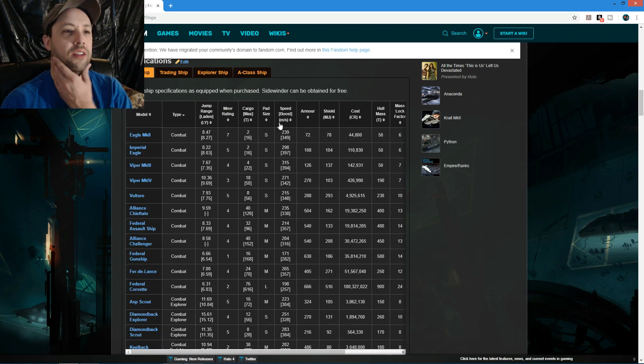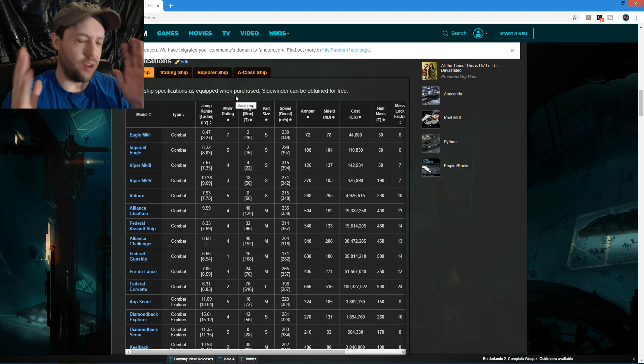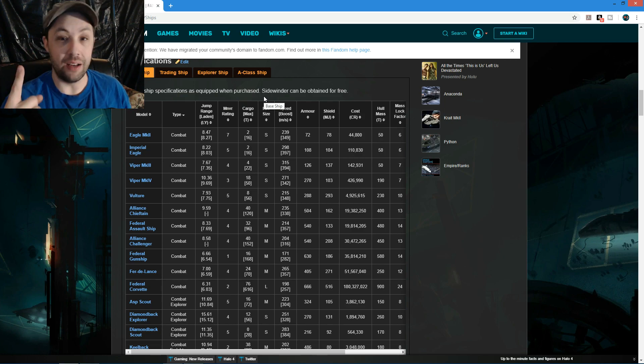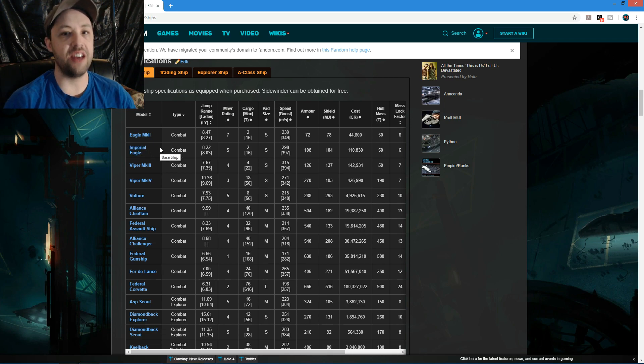The Imperial Eagle is faster - I've gotten that thing to 450 without engineering. I saw a video where a guy in an Imperial Eagle had engineered it so much that with two smalls and a medium hardpoint, even my best ship would have had trouble. It was like trying to swat a fly - just came in, blasted, and flew away. So this ship is not bad for combat if engineered correctly.